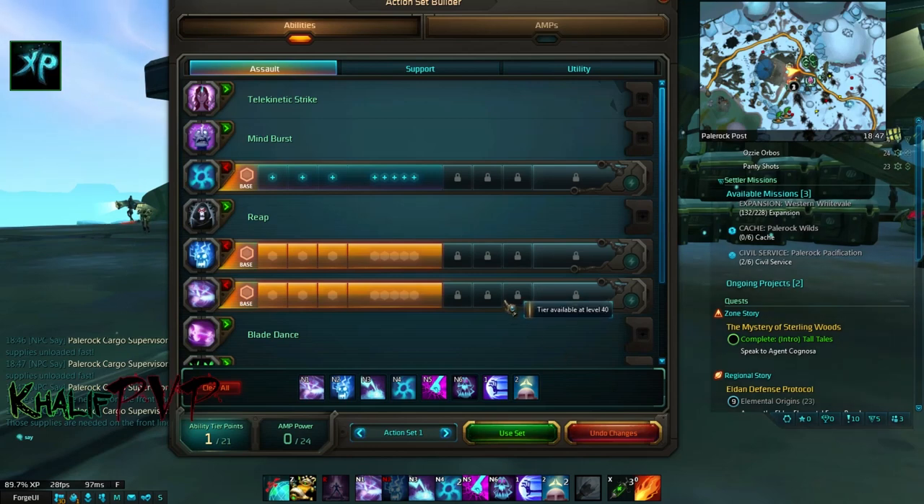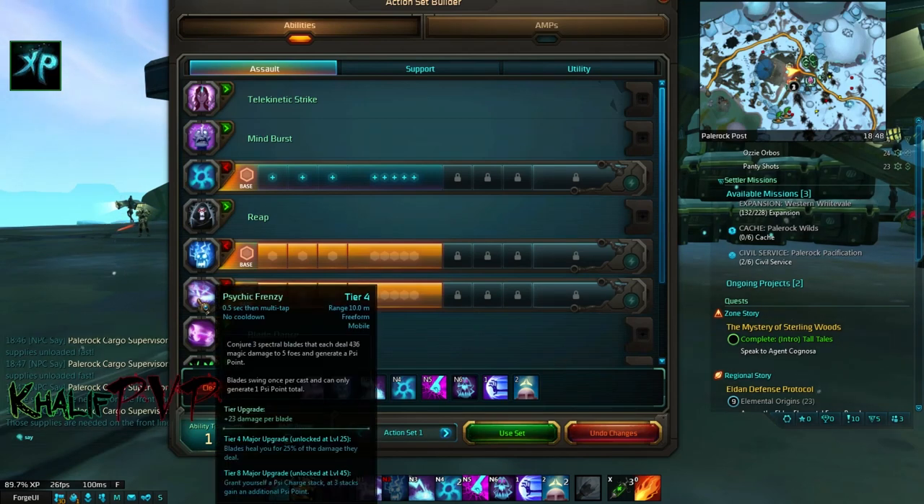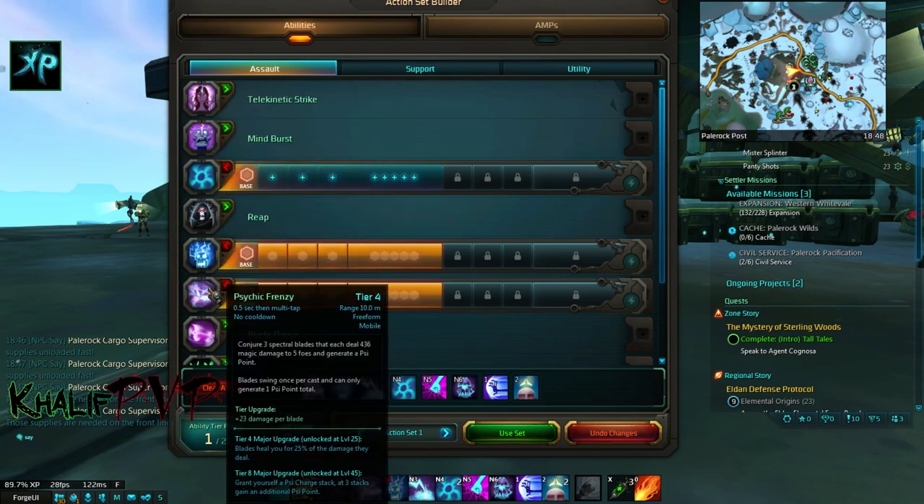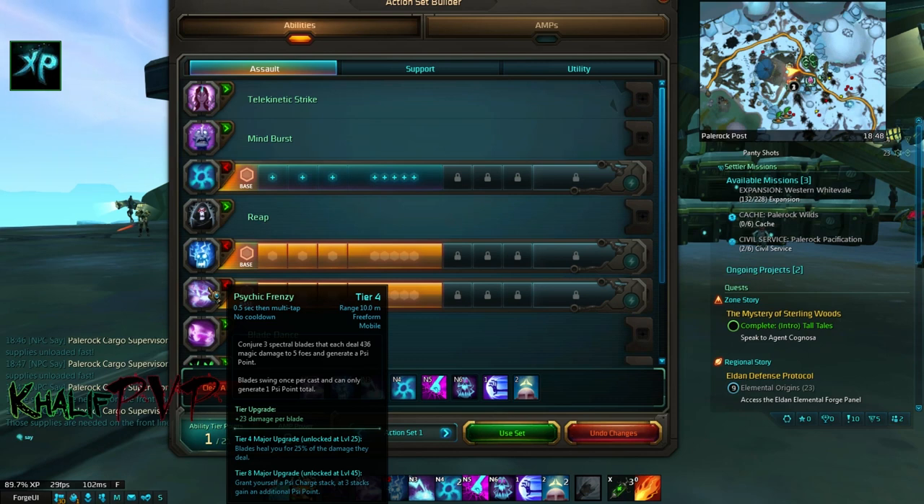For our skills, the builder we're going to use in this build is Psychic Frenzy. For those who don't know, Psychic Frenzy is the melee version of Telekinetic Strike — it does a little less damage but you can cast it a lot faster, which offsets that. At level 25 you unlock the tier 4 major upgrade, which gives you 25% of the damage back as health. It can still work before level 25, it's just not as efficient — level 25 is where this build really starts shining.